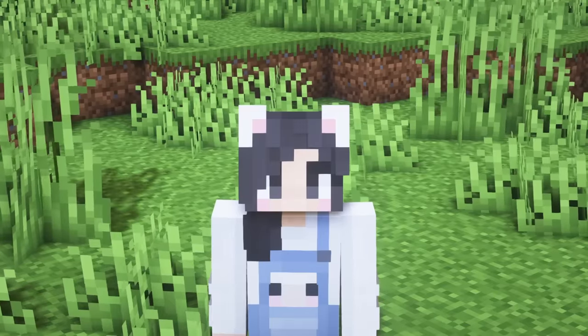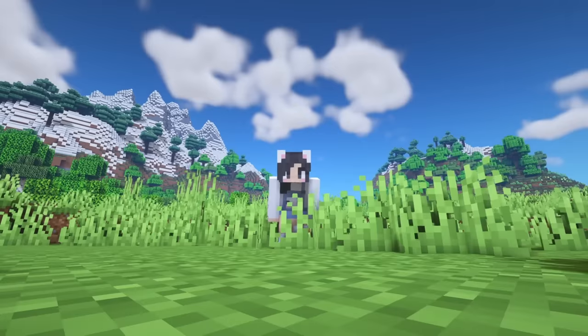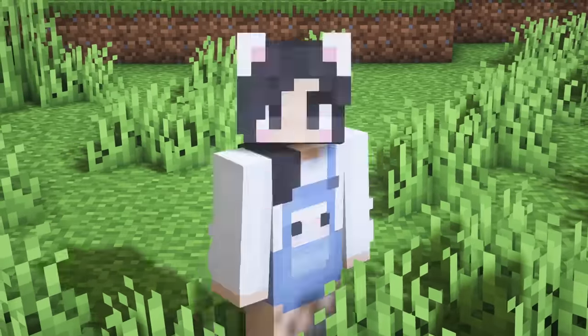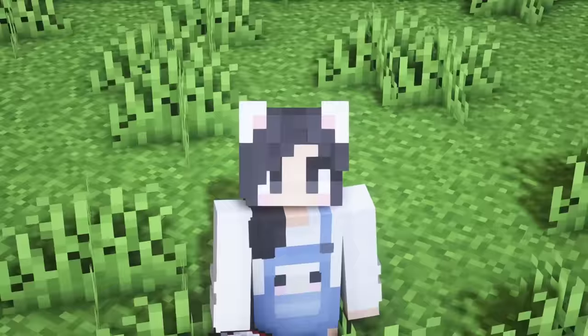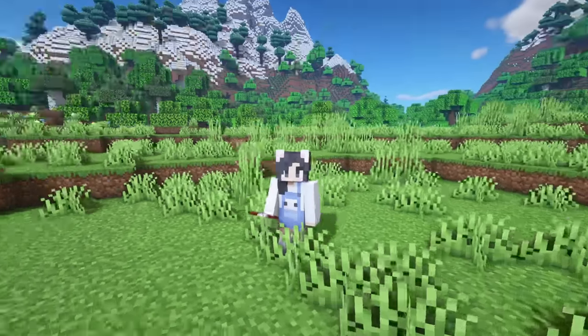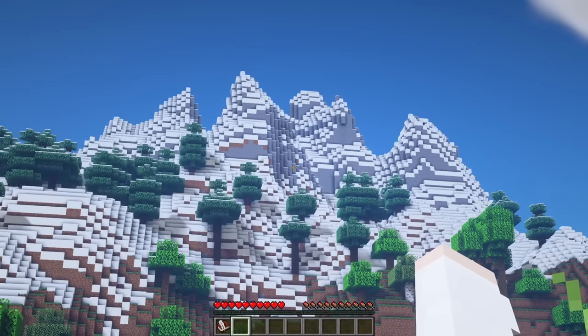The new Minecraft 1.18 Caves and Cliffs update is out, so I thought it'd be fun to explore for the very first time with you. I really want to enjoy the exploration, so I've set my game to peaceful. I gave myself a few items to make life a little easier, and I also have this book with a list of things to see and do in both the caves and the cliffs.